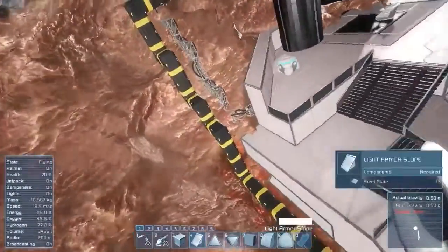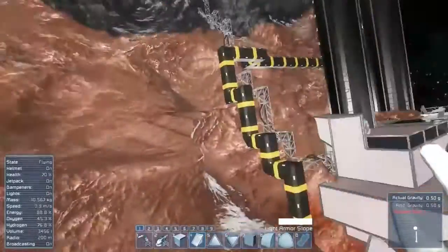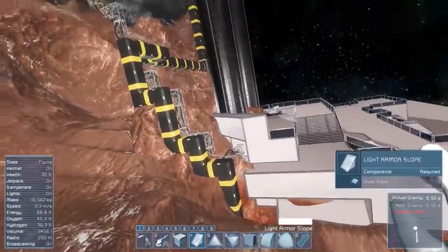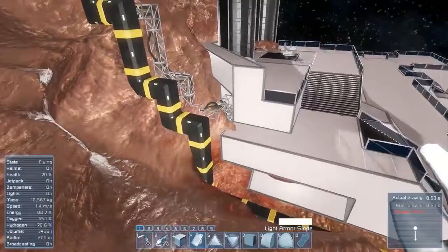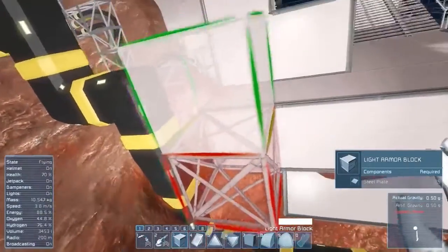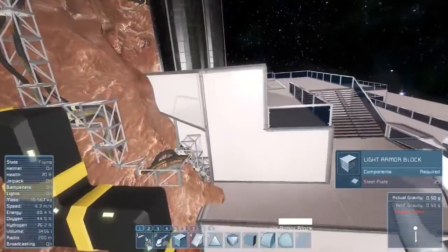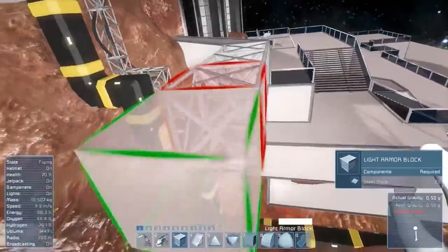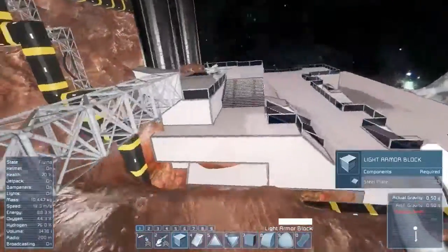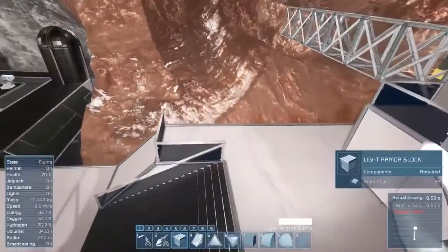I want to go ahead and build down here — I'm thinking I want to build like little landing platforms, really big platforms that will come out. Let's just go ahead and build some stuff up right here. We might actually take some stairs out this direction right here.